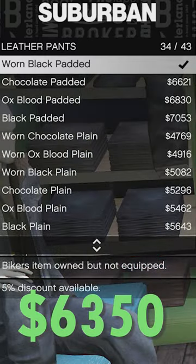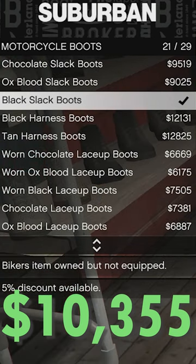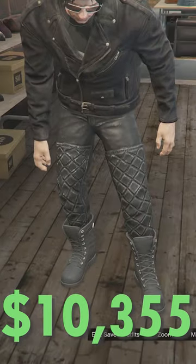Move over to pants, scroll down to leather pants and choose worn black padded. Now for the shoes, go down to motorcycle boots and choose black slack boots.